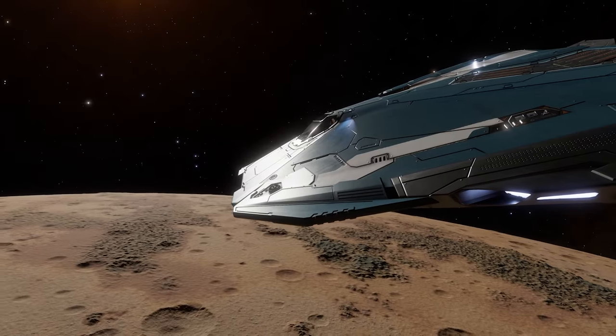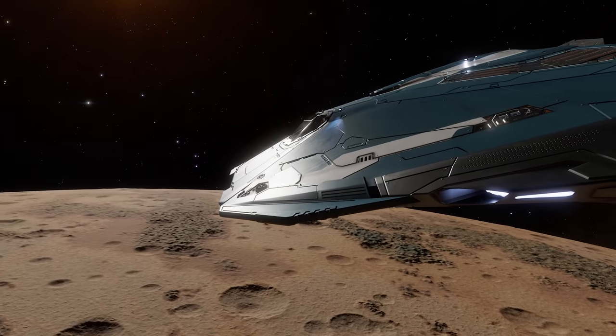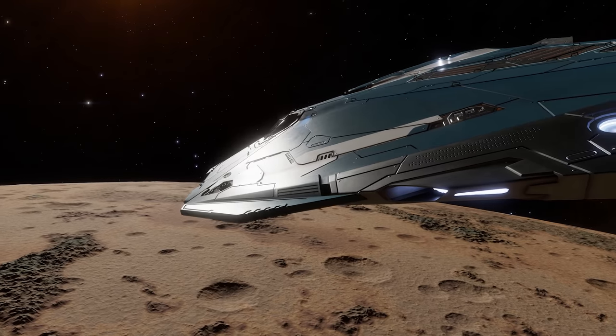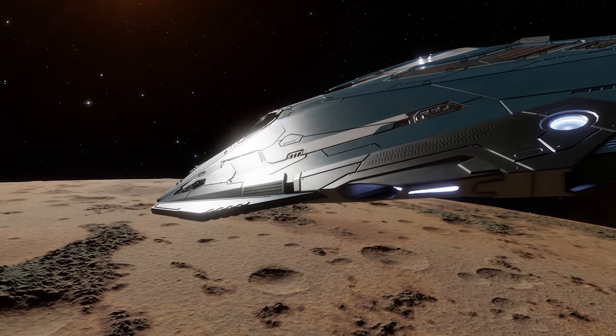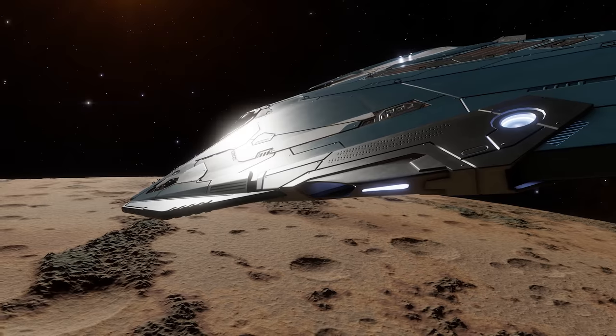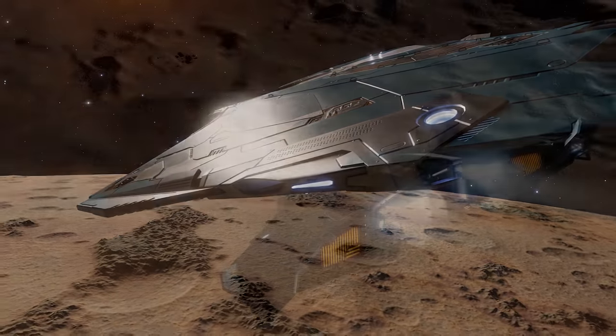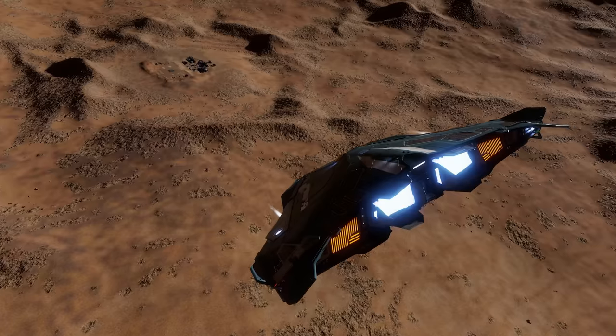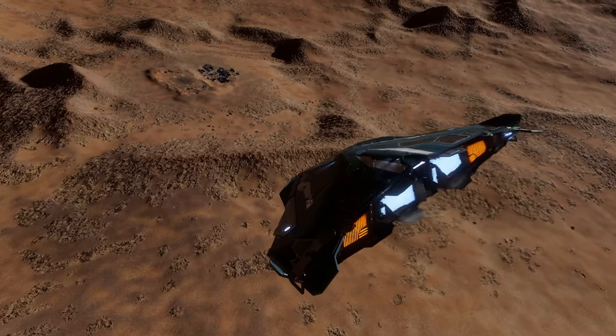The ship you use for settlement raids is important as well. You don't need a complicated build, but I'd highly recommend a small ship with at least one SRV bay. I'd also recommend using the Scorpion SRV — it's tougher, more stable, and will keep you alive longer when things go south. And things will go south on occasions.